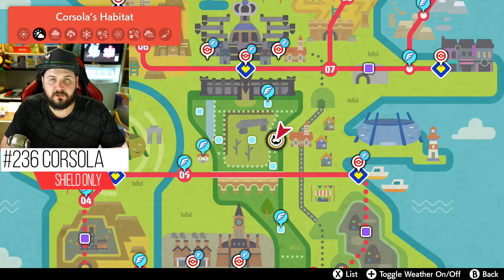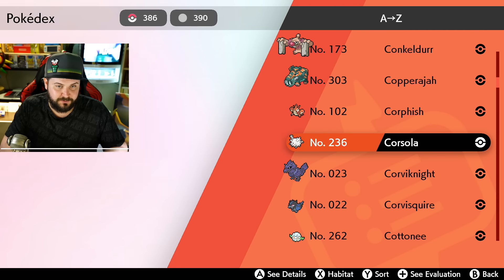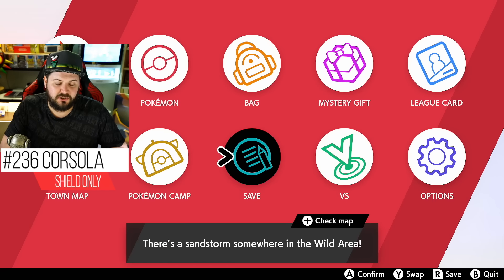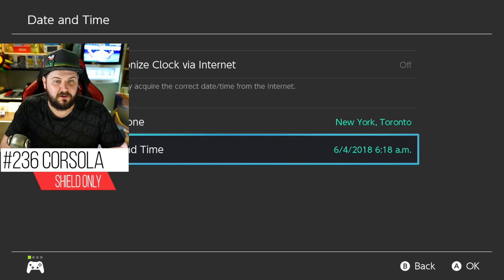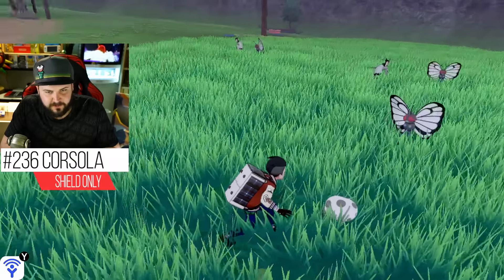Galarian Corsola can only be found at the Giant's Mirror and only during overcast conditions, with only a 5% chance to pop up in the overworld. There is a method to change the weather in this game by changing your system date, though it's a double-edged sword — it resets max raid battles, requiring a full 24 real hours before they start popping up regularly. But the weather change takes effect immediately.